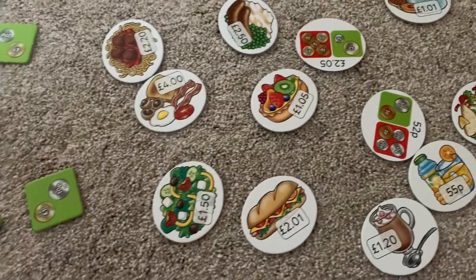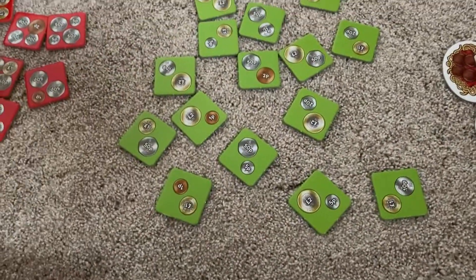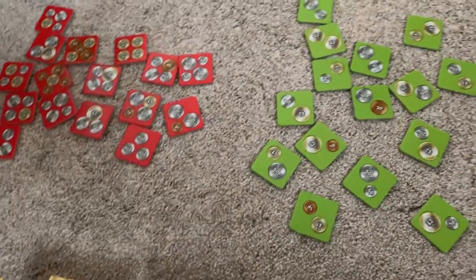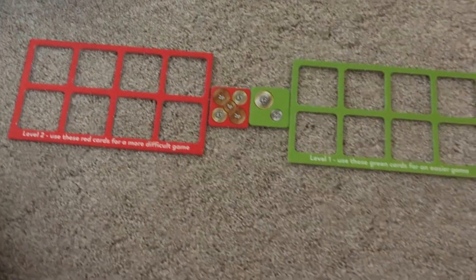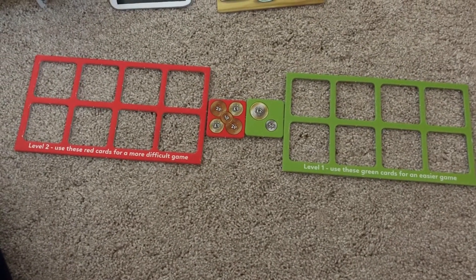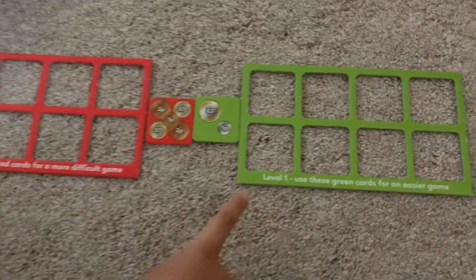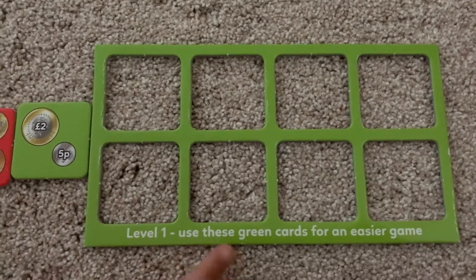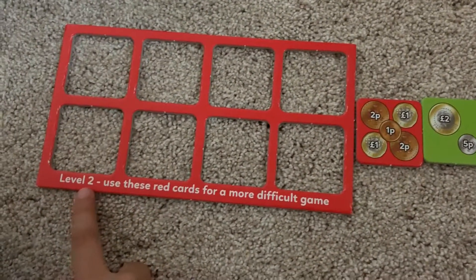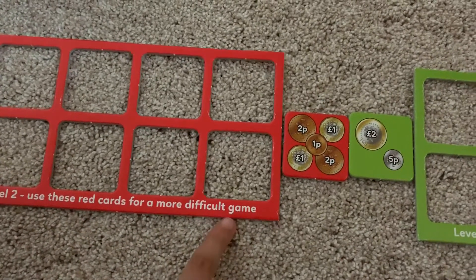Which game are we playing today — the green one? No, we are playing the red one. Money Math Café is a math game for addition. There is level 1 which is the easy level — use the green cards for the easier game — and level 2 which is the hard level, using the red cards for a more difficult game.